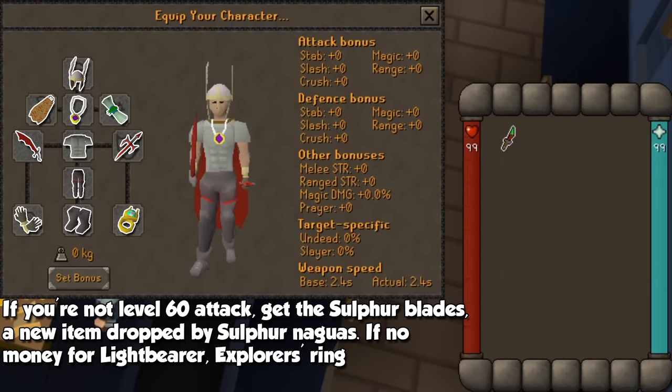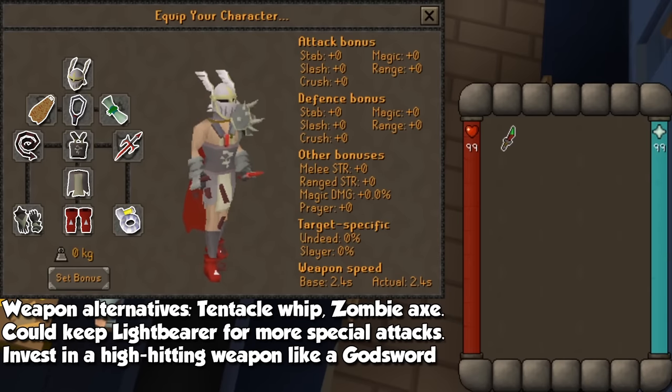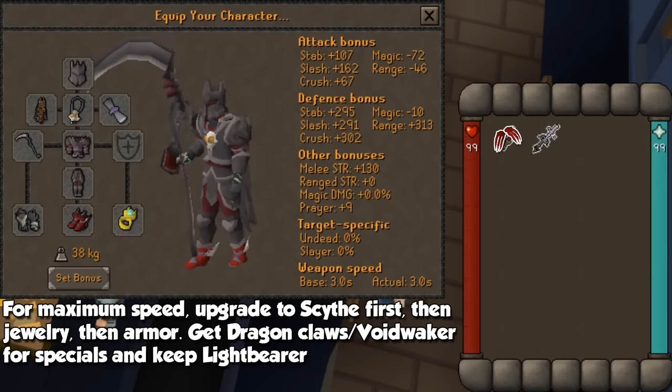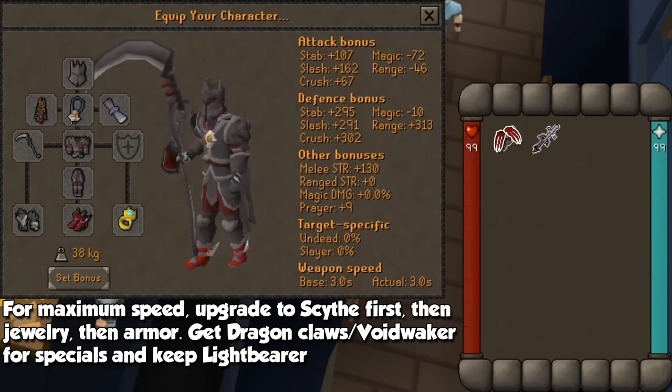Our gear segment will be pretty short, because for this we need the best melee gear we can grab. The most humble setup will see items like sulfur blades or a dragon scimitar with appropriate mid-level items, followed by a zombie axe, whip, or tentacle whip in that order, with additions to strength bonus. For endgame players looking to complete this log, a scythe with all endgame jewelry and armor will do the trick, along with a dragon claw for the special attack.